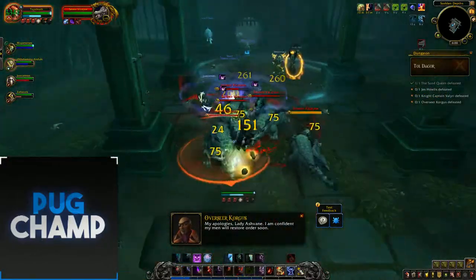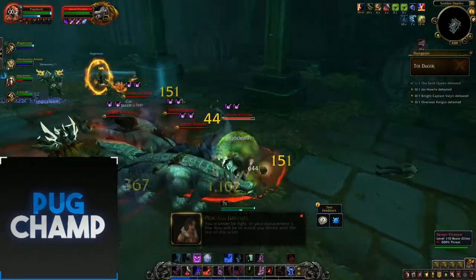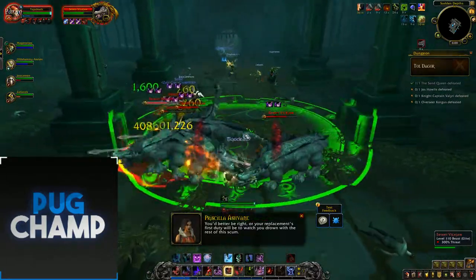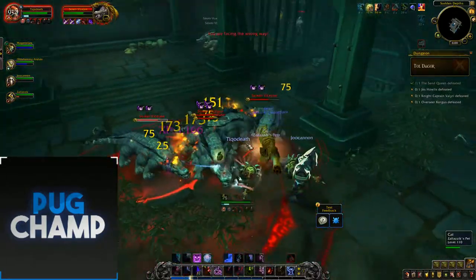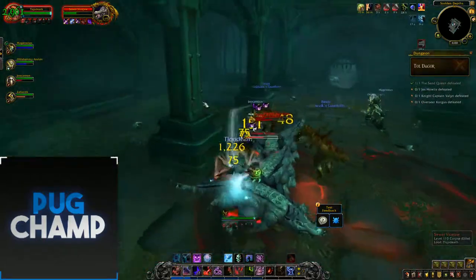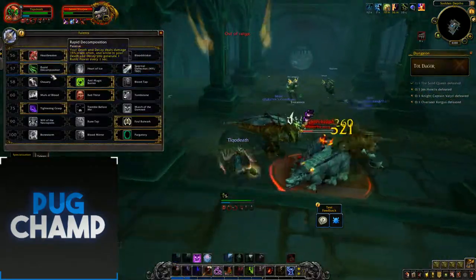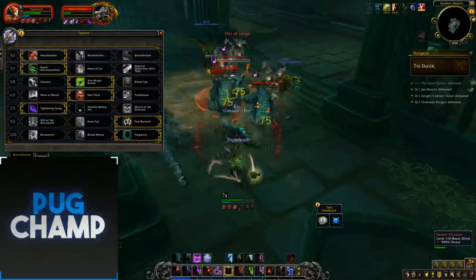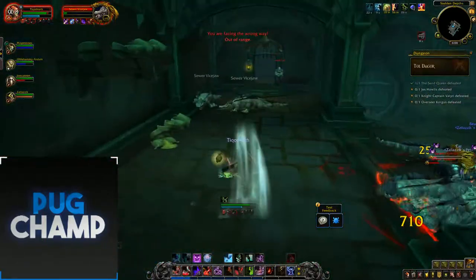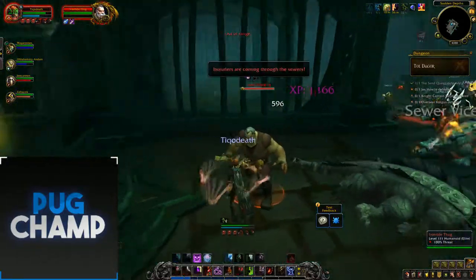Just pull all these, pop Rune Weapon, get full Bone Armor, put down Death and Decay and kite them a bit. The reason I'm kiting with Death and Decay is because I have Rapid Decomposition, which makes Death and Decay deal more damage, and Tightening Grasp, which slows them and reduces the cooldown on Gorfiend's Grasp.